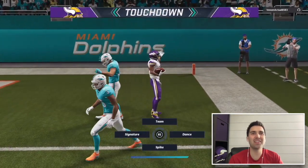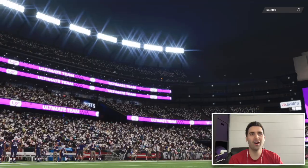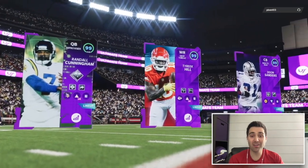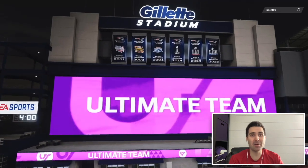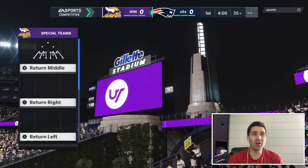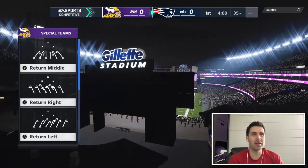First play: 11-yard sack. Second play: 90-yard touchdown. That might be it for our opponent — and it is. On to game number two. We're going up against somebody running Acrobat and One Step Ahead on his defender, so I'm expecting a lot of man defense. We're getting the ball first, which is great for a Randall Cunningham showcase.